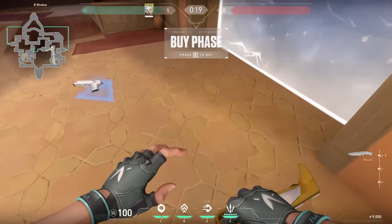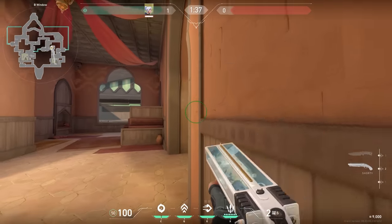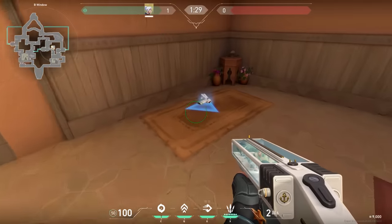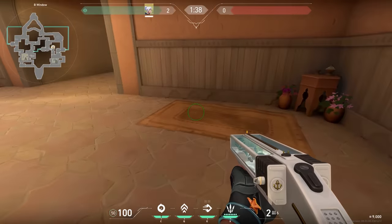So what you can do is, before the barriers are going down, drop your Shorty on the ground. Take a Classic in your hand, and when the round starts, pick up your Shorty again. This way, if the enemies don't push you, you can always take your Classic and go for the retake. If you do it the other way around, then the Classic will disappear, so no bueno.